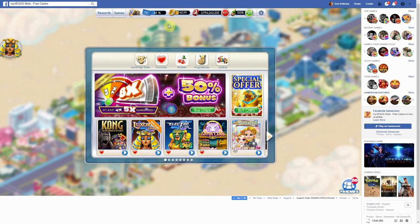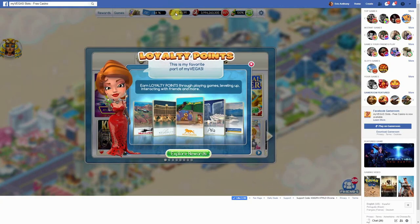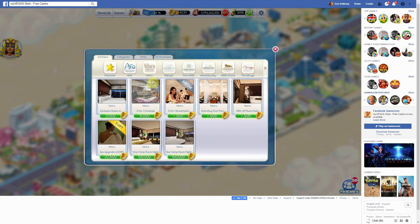Once you have a sufficient amount of loyalty points, sign into MyVegas Slots on your desktop computer. Then go up to the reward icon and explore rewards below. That takes us straight to our partners, where we get to select our Vegas hotel. This time we're going to select Vidara.